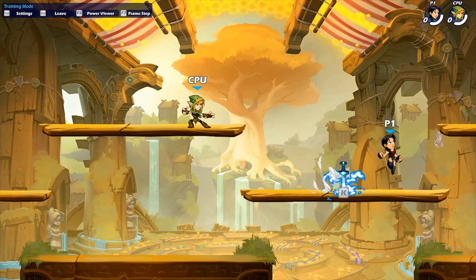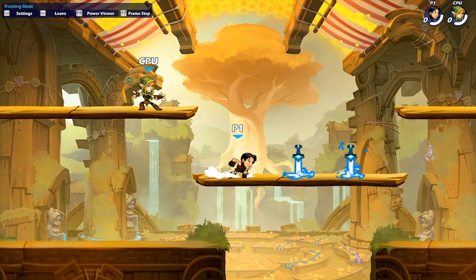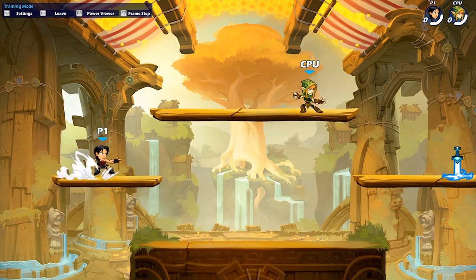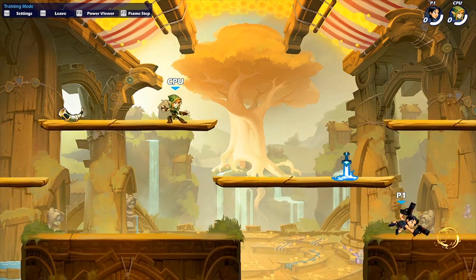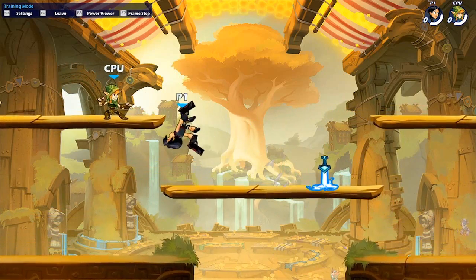One thing is you can fall through the platform frame one of your dash. I think that is very useful, especially on guns. You can do, like, dash down, fast fall, sair — something like this. I really like that.